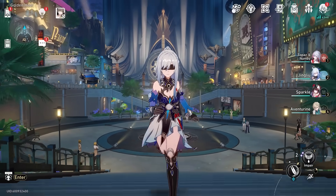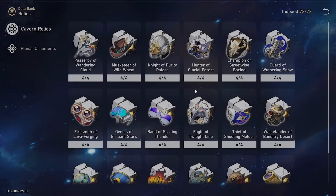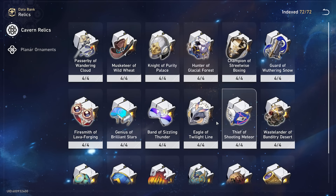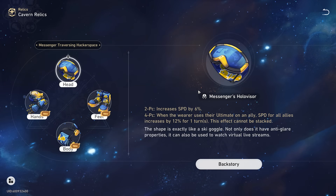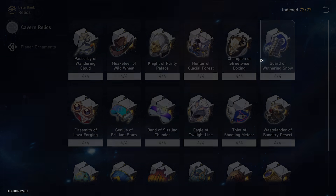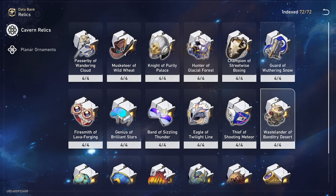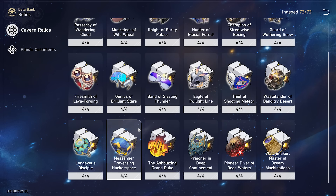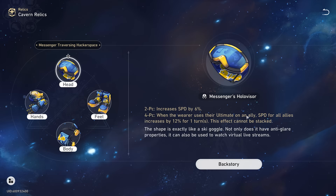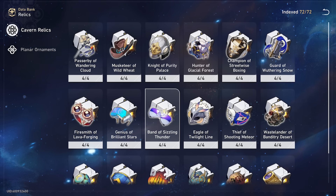And now for the final part of today's video — the relics, the most dreadful part of any building video. Robin really only has a couple of relic options because the only stats you really care about her are attack percent. The two piece prisoner set plus the two piece musketeer is honestly your best choice. You even have the option of mixing in a two piece speed if you want, or two piece guard of wuthering snow if you're trying to be a little more bulky. Just mix a bunch of two pieces depending on the stats you need, prioritizing the prisoner in deep confinement and the musketeer of wild wheat. The only four piece I'd really recommend is messenger of traveler hacking space because it increases the speed of all your allies.